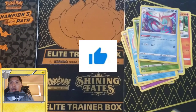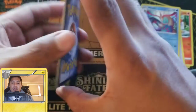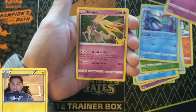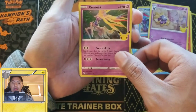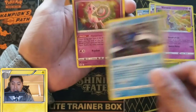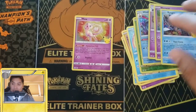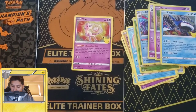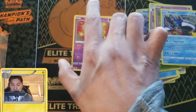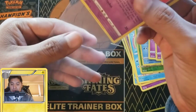Hit the like button for Celebrations guys! Here we go, we're just gonna flip the cards over — ooh, we got a Cosmium! Nice — ooh, Xerneas, I did not have this one. Oh, I did not have the Kyogre, I had the Groudon. And another Mew, not too bad guys. Let's sleeve these. That professor's research full art we got last time was really nice.